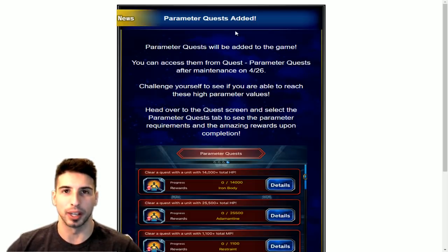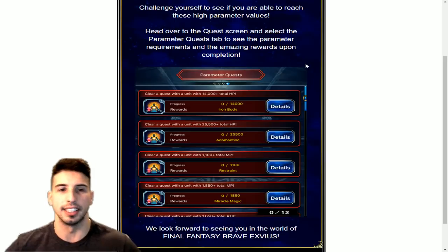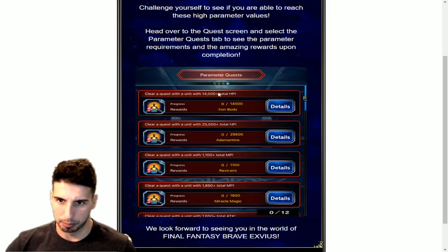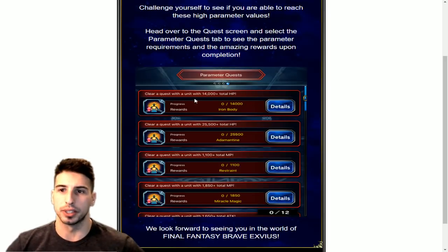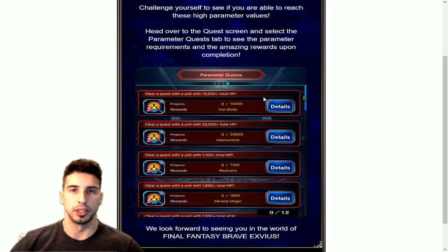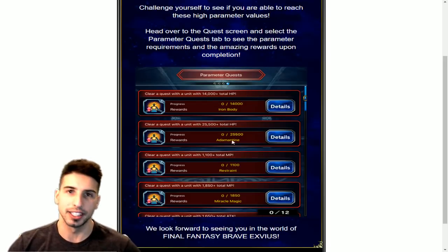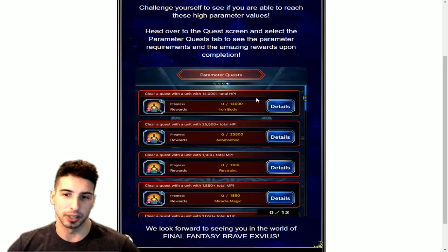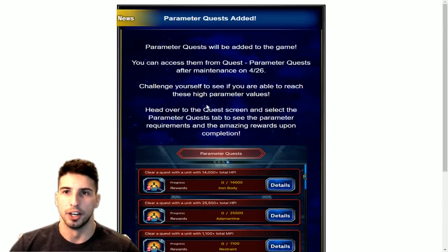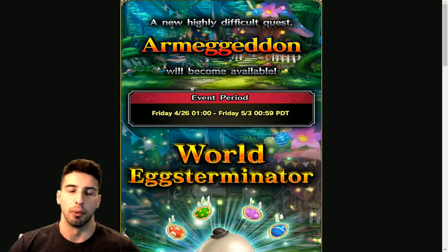Basically, the parameter quests are going to be added on Friday — after Thursday's maintenance. These are actually easy, and not so easy. Taking the first one as an example: clear a quest with a unit with 14,000 total HP or more. So you build up a unit with a lot of HP, do that quest, and get the reward. These are finally going to be added into the game, which is really cool — it's going to give you a little bit more materia and all that stuff.